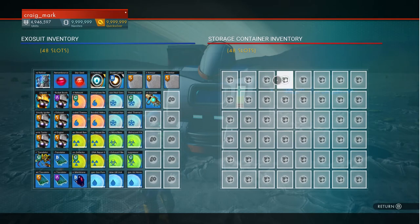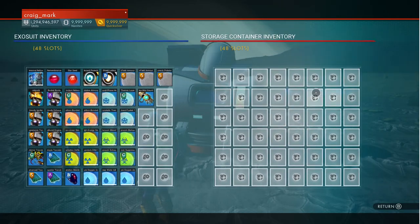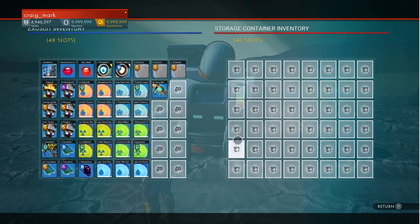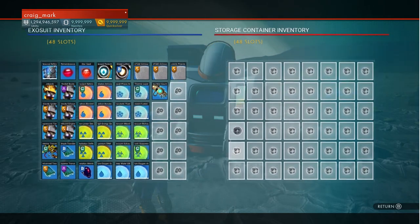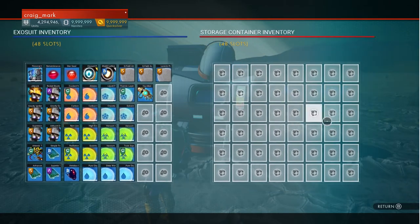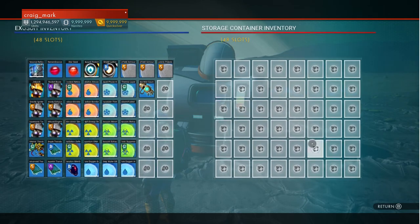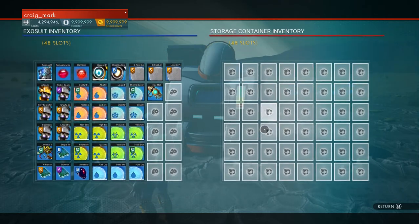But you get the point: if you delete your base it puts exactly half of the materials back in here. You can't use this as inventory — as soon as you click on something and take it out it comes over and you can never put it back. You've got no control over what goes in, you can't reorder it, and once it's filled up anything beyond that is just gone. You've got 48 slots to fill.